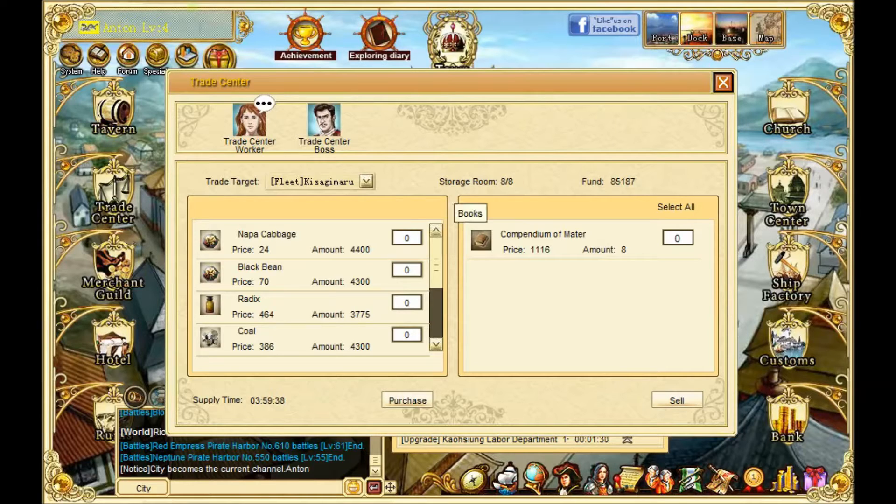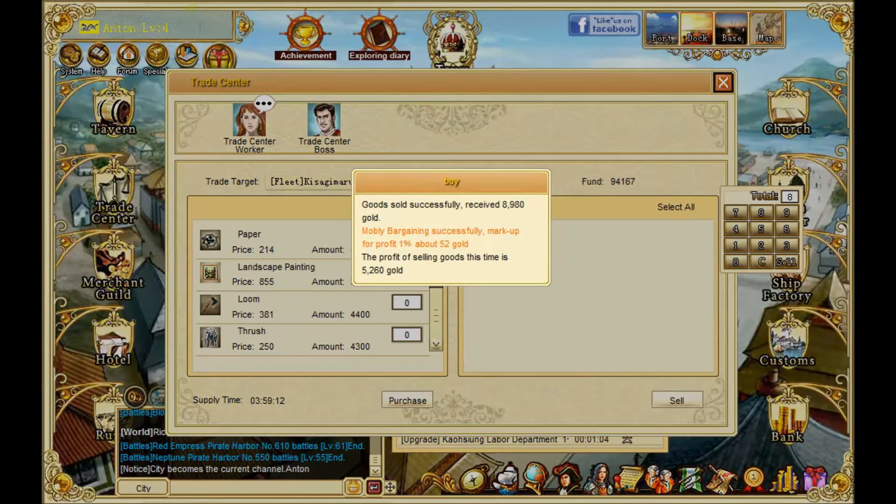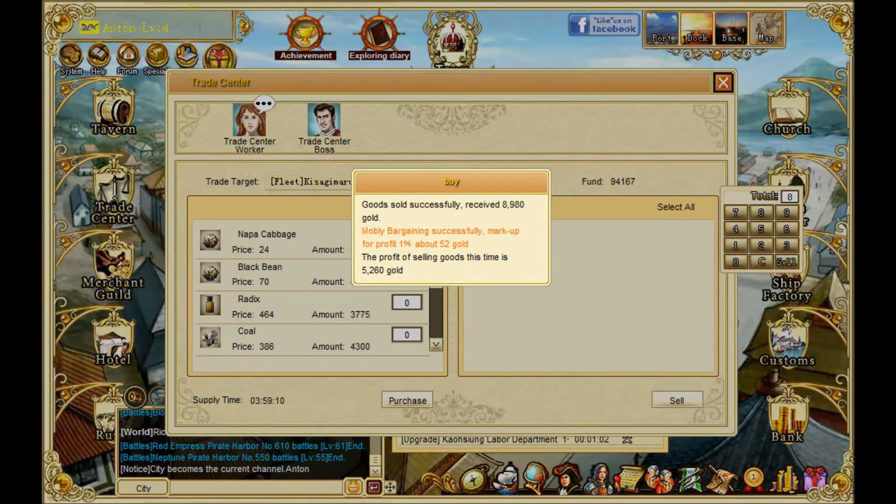In my home port I bought some of this compendium of water, and I'm going to come up here and see how well I do selling it. Depending on what you buy where and then resell at another location, you can get a little haggling bonus which will net you maybe one or two percent bonus, yielding you that much more gold. I selected all and hit sell — I was successful. My markup was one percent, about 52 gold. So I made a profit — this time I made 5200 gold. Not bad.